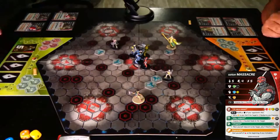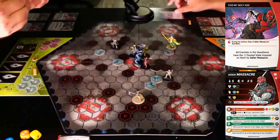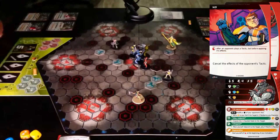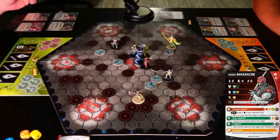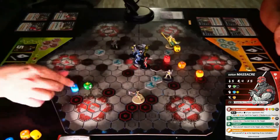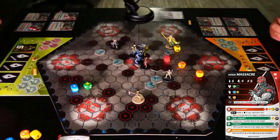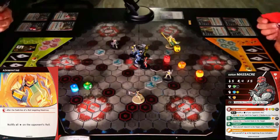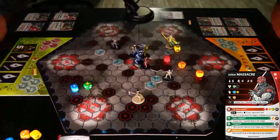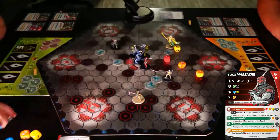Senor Massacre. Major Luna. Use the card — kiss my sexy ass — and impose a state of taunted on all enemies in the dome. First, go ahead and attack Maximus. Let's do this then. Nullify all successes. And I will spend another two to attack Maximus again.